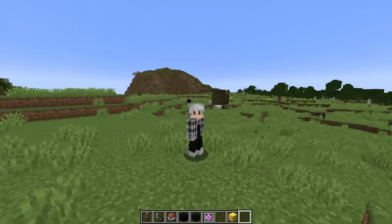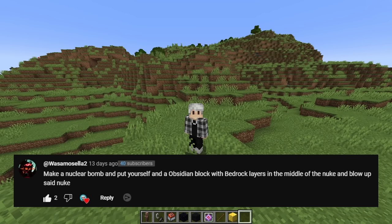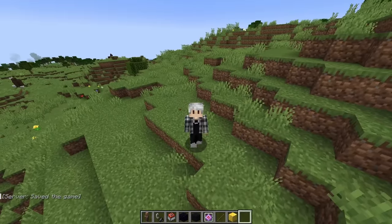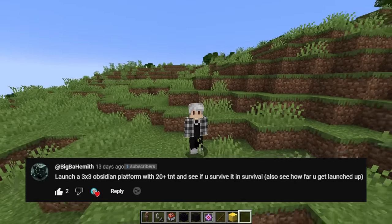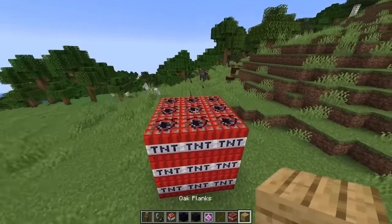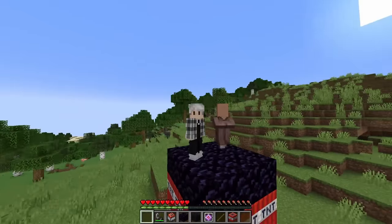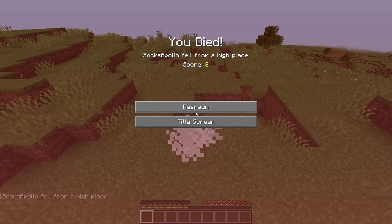Make a nuclear bomb and put yourself on an obsidian block with bedrock layers in the middle of the nuke and blow up said nuke. I don't think you guys know how this works at all. Launch a three by three obsidian platform with 20 plus TNT and see if you survive it in survival - also see how far you get launched up. Now you're talking my language! We have 27 TNT, I'm now in survival. Greg, you're gonna join me. It should light. Okay, we went pretty high. I tried to switch to creative but that didn't work.